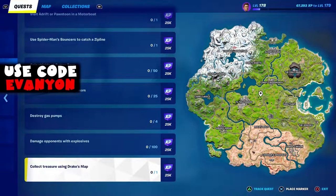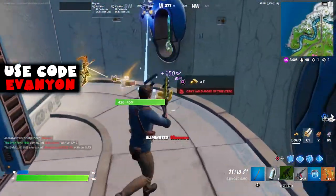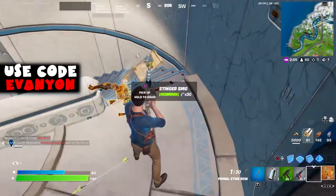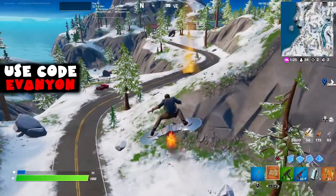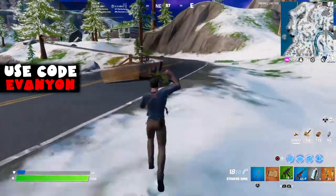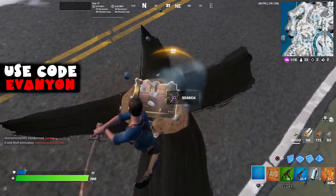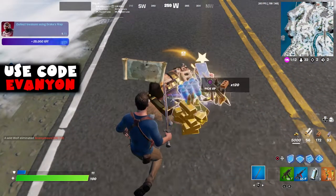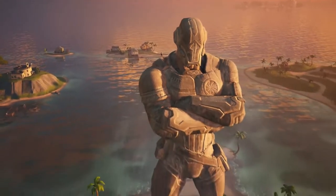Lastly, we got collect treasure using Drake's map. Drake's map is a treasure map like we've had before. You can get it from floor loot, chest loot, or from an enemy. Once you select the treasure map, you're going to get a line showing the direction the treasure is, and if you look up you can see a big beam of light. Once you get to the spot, just use your pickaxe to scavenge and loot the treasure. That's the final challenge for week 12.